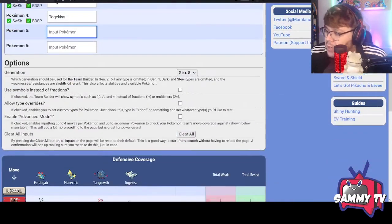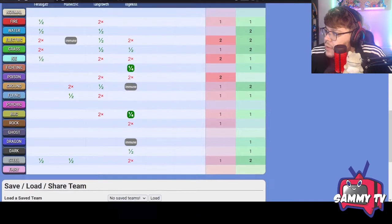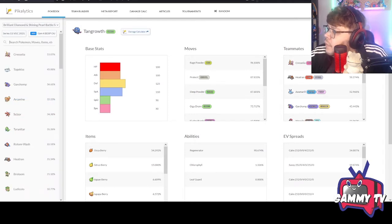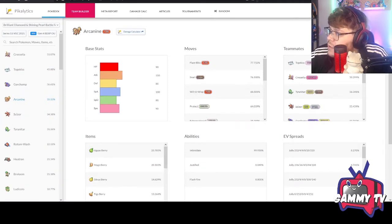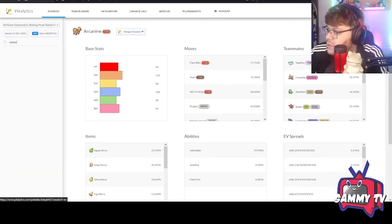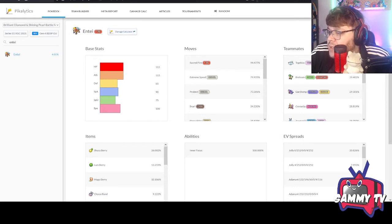We have two slots left. We definitely want a Fire type — let's see what's popular. Arcanine is great: Intimidate support and Snarl. Entei with Inner Focus is also really strong right now — you can't fake it out, you can't Intimidate it, so it always hits at max Attack. You can't burn it since it's a Fire type. Sacred Fire, Extreme Speed, Snarl, and Protect is really strong — it completely walls sun teams and Snarl decreases the Special Attack of threats like Cresselia.